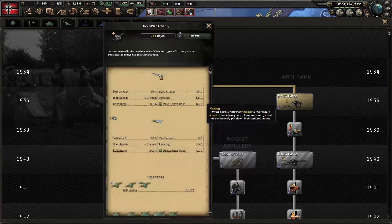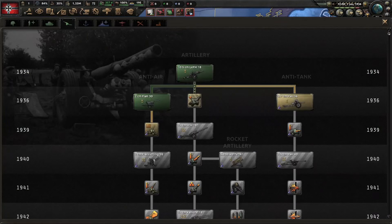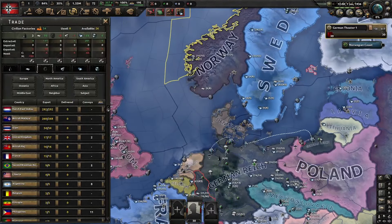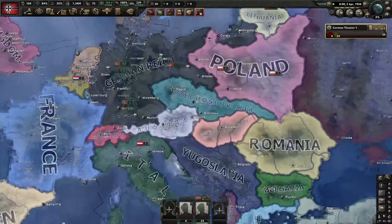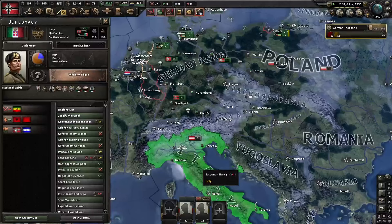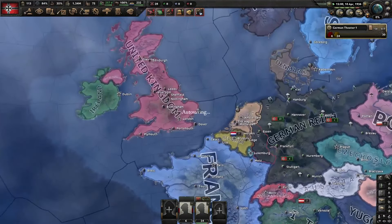As for our research, we'd like to get some artillery without spending any political power, and some very important military police because we will be holding foreign land and need to garrison it. Also, I forgot to mention that I'm playing on non-historical to add a bit of a challenge, since usually when you play as a major power on non-historical, the other major powers try to go into alternative paths and aim to hamper you down.